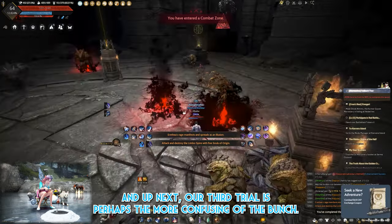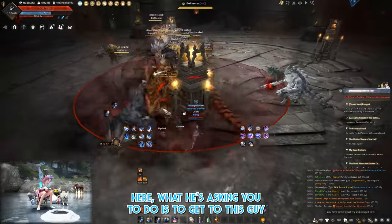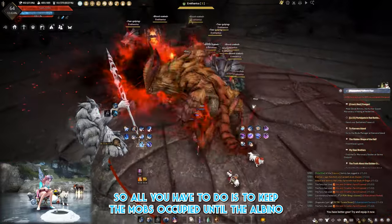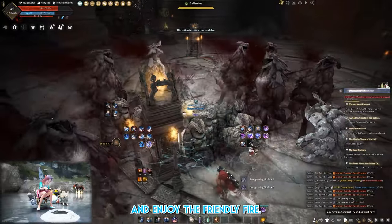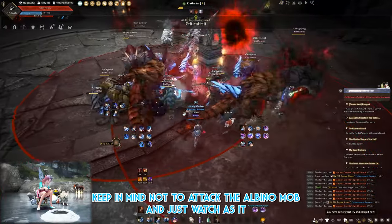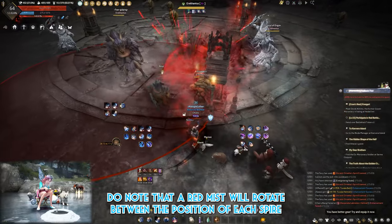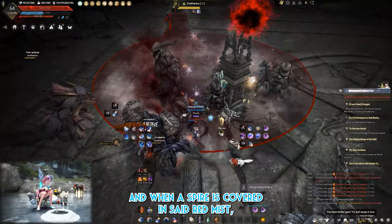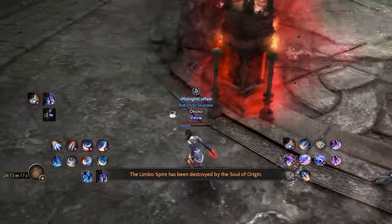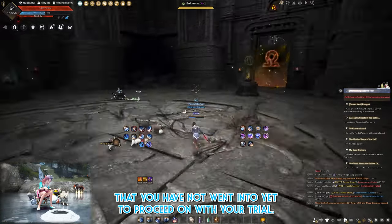The third trial — perhaps the most confusing — asks you to attack the spires with five souls of origin. What it's actually asking is for the albino mob to destroy the spire with its AOE attack, not you. Keep the regular mobs occupied until the albino fires its red ball of boom, then enjoy the friendly fire — each hit puts out one flame. Do not attack the albino mob; just watch as it friendly fires its own people. Note that a red mist rotates between spires, and when a spire is covered in red mist, its flame can't be put out by the albinos. Repeat for the other spires, then move on to the remaining crystal doors.